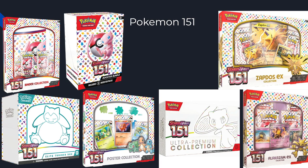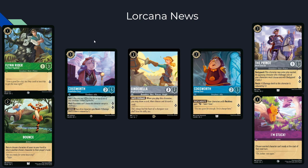Now for Lorcana news — a few more cards spoiled, trickling out throughout the week. First up is Bounce: return a chosen character of yours to your hand and return another chosen character to their player's hand. It's two mana and uninkable, which is a little annoying, but it supports the bounce deck we've been seeing from purple with Merlin. I don't think we have enough cards for this deck to be viable yet — we need more than just Merlin as a payoff. But if we get more payoffs, a self-bounce deck in green and purple could be a very cool archetype.